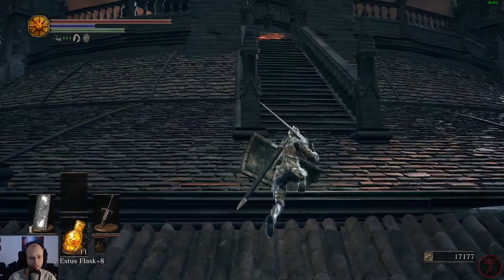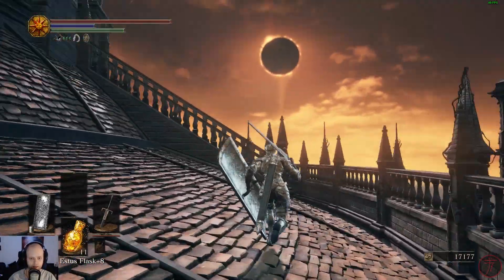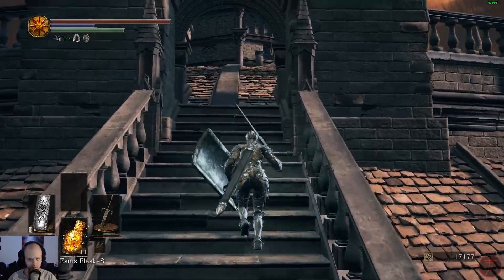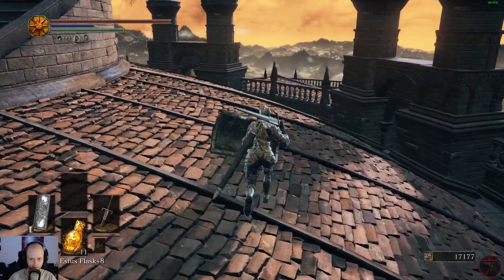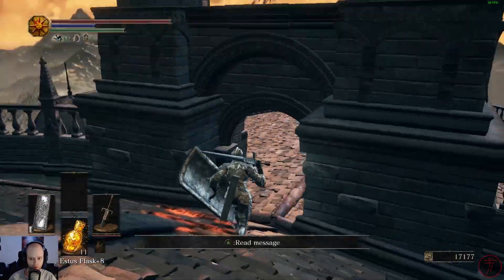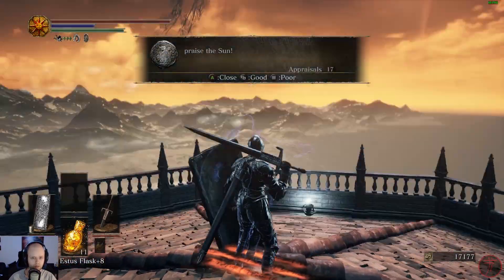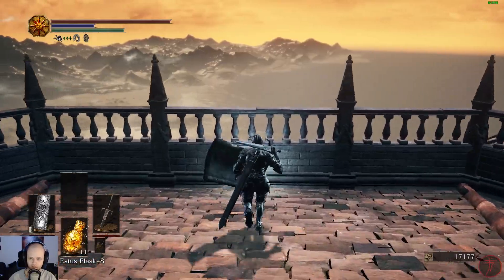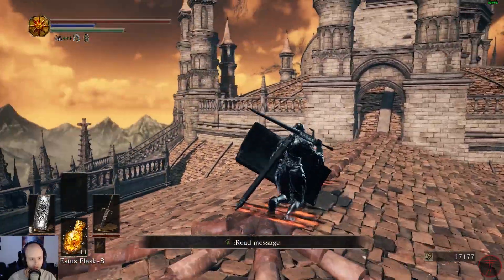Today we're doing the boss of the area here, but first let's explore this little corner. I remember there being some pretty sweet loot in here - maybe even a titanite slab, I want to say. Which is the material we need to level up our weapons to the maximum. Praise the sun. Estus shard, alright - the more the merrier.